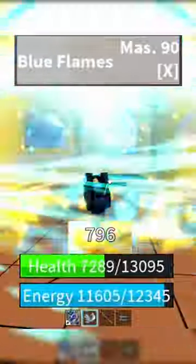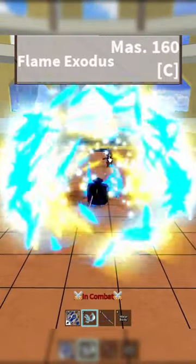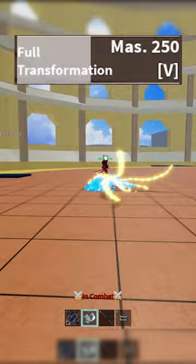Next we have the X move, which is Blue Flames. After that we have the C move, which is Flame Exodus. And then we have the transformation V move, which is Blazing Plumage.